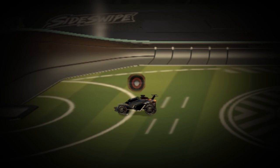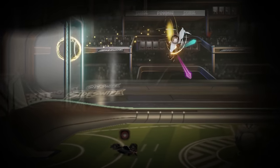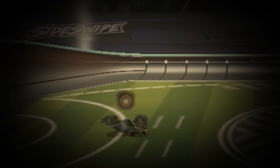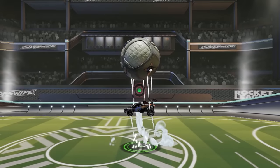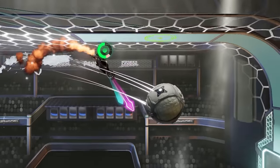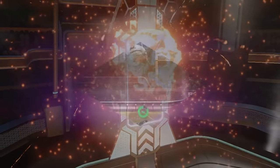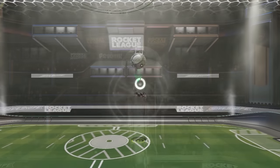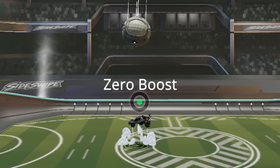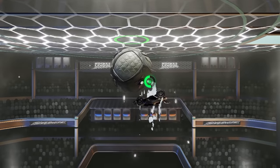Have you ever been down on the ground with no boost, thinking to yourself, man, I hate being down here, but how can I get all the way up there and score a goal if I have no boost? There just doesn't seem to be any way to do it. Introducing the Turbo Stall Chain. In this video, you'll learn exactly how to do this incredible mechanic that allows you to get from the ground to the ceiling, starting with zero boost and only one single jump. It's easily one of the most important mechanics in the game, so you're going to want to watch this one.